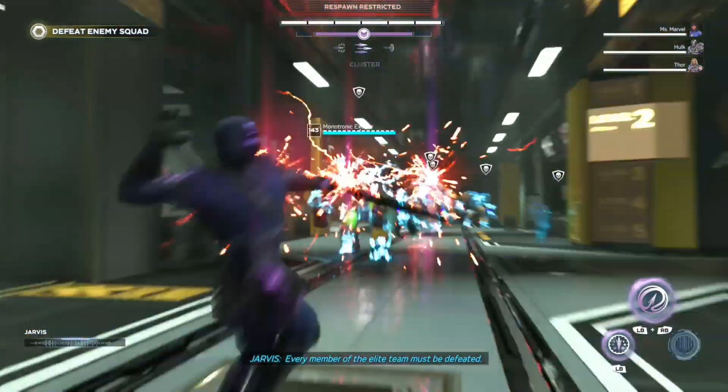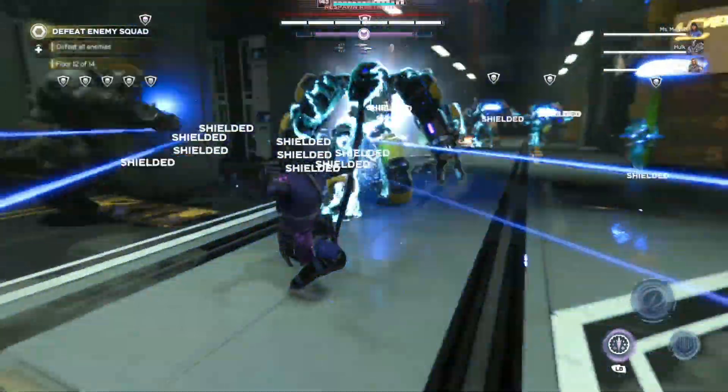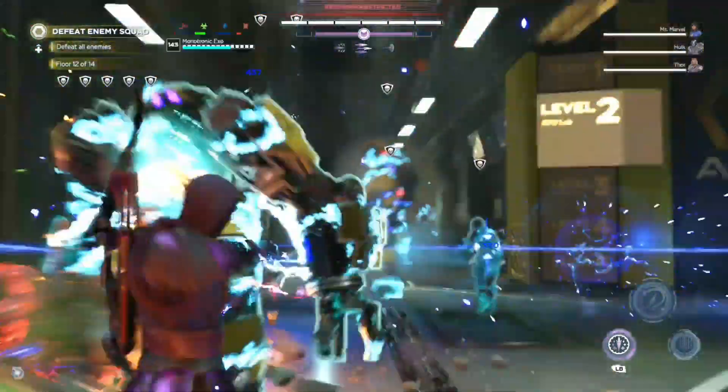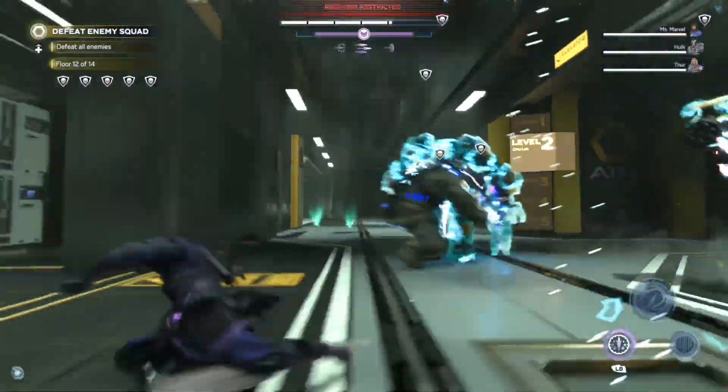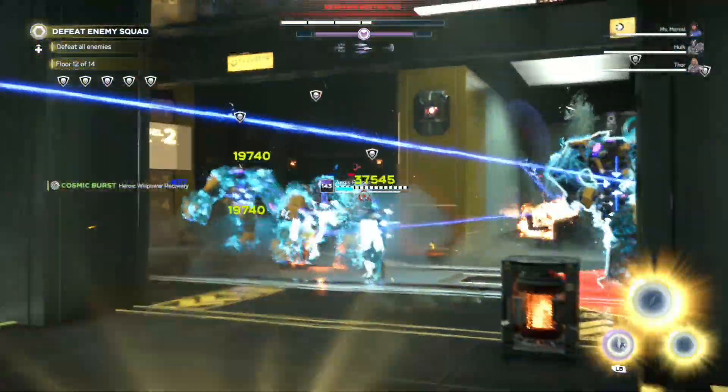What's up, it's Alpha Wolf with Wolfpack Gaming. Today I'm going to show you how to get Maestro's villain sectors and complete the mission chain to unlock the new exotic major artifact — it allows you to summon Hank Pym.